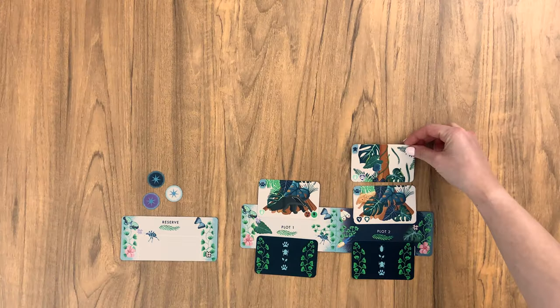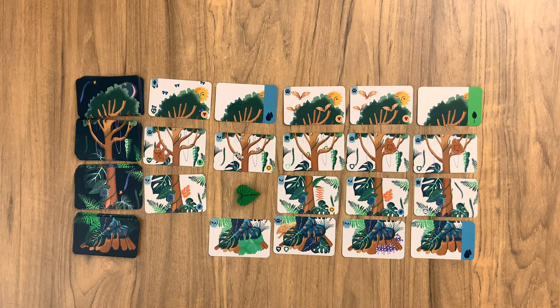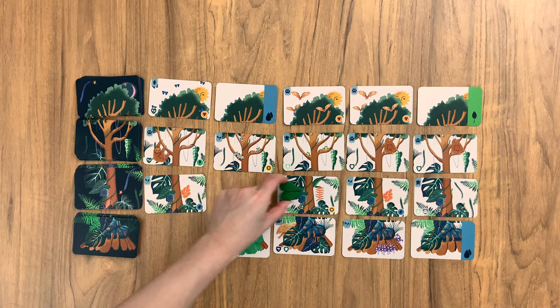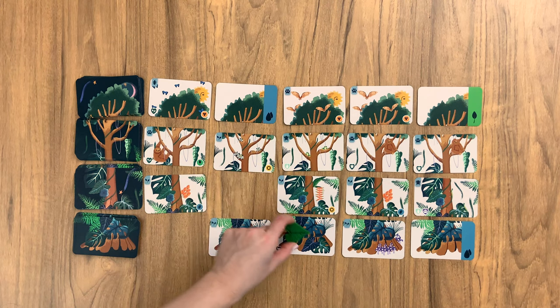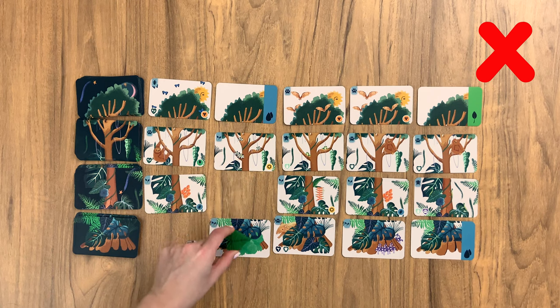A card from your reserve can be added to an ecosystem as soon as your canopy structure allows. The game begins during the daytime, which means cards are visible and play will move from left to right. You can only move one card at a time, to the right, either sideways or diagonally. You cannot travel up and down or to the left during the daytime.